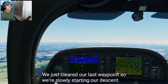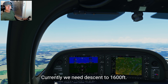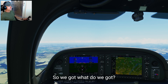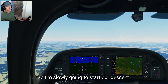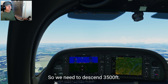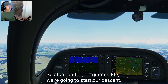Welcome back everybody. We just cleared our last waypoint and we're slowly starting our descent. We're at 5,000 feet currently and need to descend to 1,600 feet. The airport is at 600 feet MSL, so we'll leave 1,000 feet for pattern work — downwind and everything. We've got about nine minutes to go, so I'm slowly going to start our descent at 500 feet per minute. We'll be landing on runway 22.